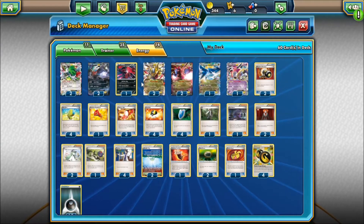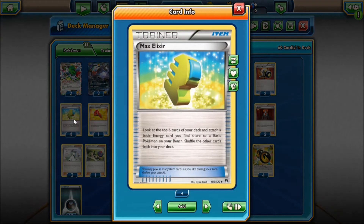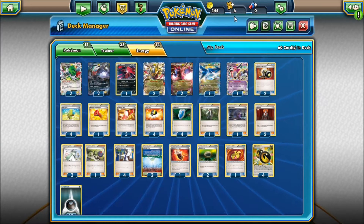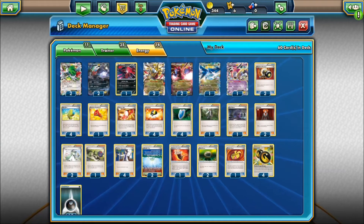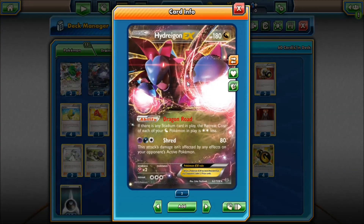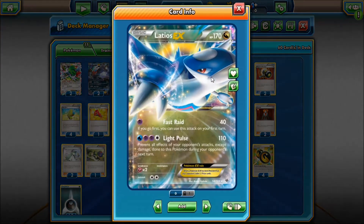It revolves around Darkrai with the attack Dark Pulse, which does 20 damage plus 20 for every dark energy attached to all your Pokémon. These are Double Dragon Energies. The purpose of the deck is that although Double Dragon Energy isn't necessarily dark energy, it counts as any type of energy, so it counts as dark.